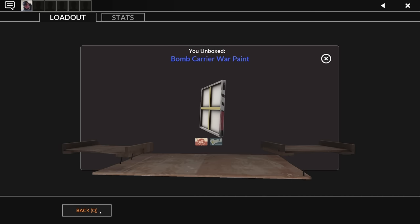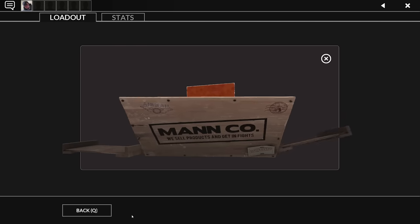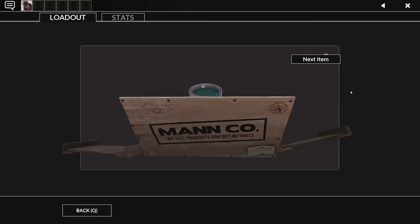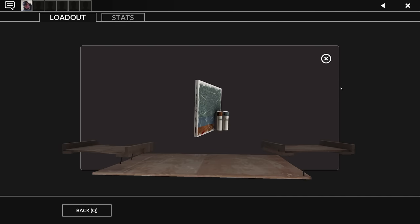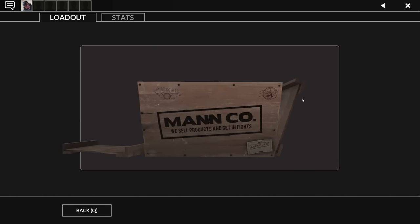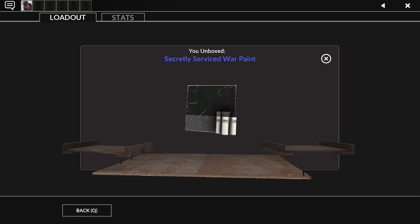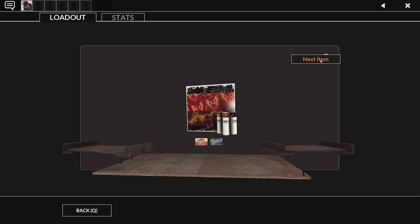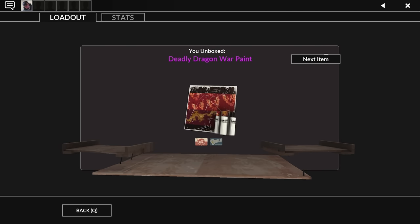Bomb Carrier — that's pretty cool. Team Serviced is pretty good. These war paints give off gunmetal vibes; they're all relatively solid colors. Got a double item — some paint and Pacific Peacemaker. Secretly Serviced is a nice one, just a straight-up dark color scheme — it's going to look good on some of the more flat-surfaced weapons. This Deadly Dragon war paint makes me really wish that you could put skins on the Dragon's Fury, because this would go really well on any pyro weapon.